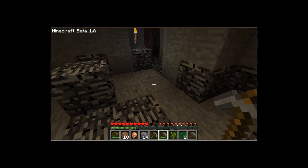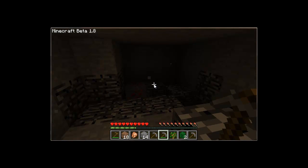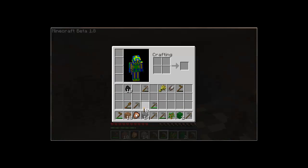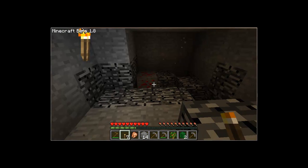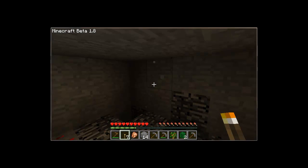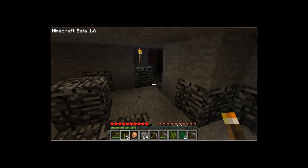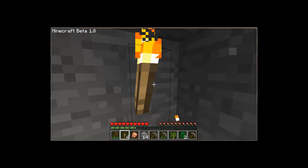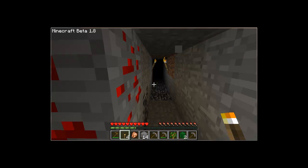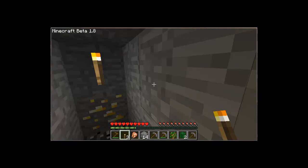I was just mining down and I just found this absolutely massive — I forgot what you call it, but there's loads of little resources there. Iron — which I'm pissed off about. There's loads of redstone, quite a bit of gold, and some diamond. So I can't mine that until I get iron. And it's disappeared — I did click that and it's disappeared.